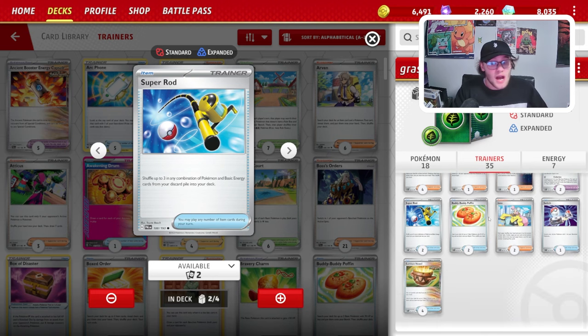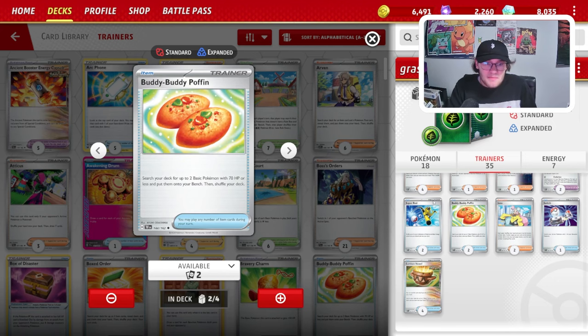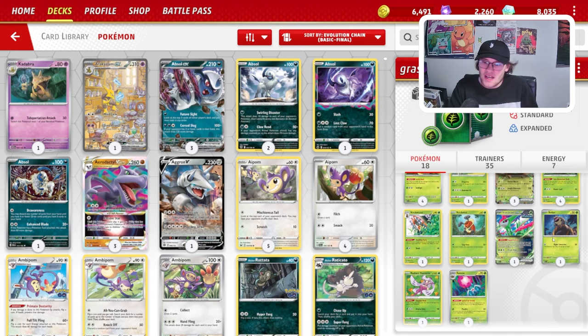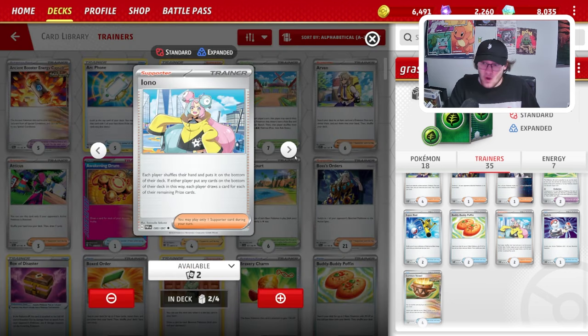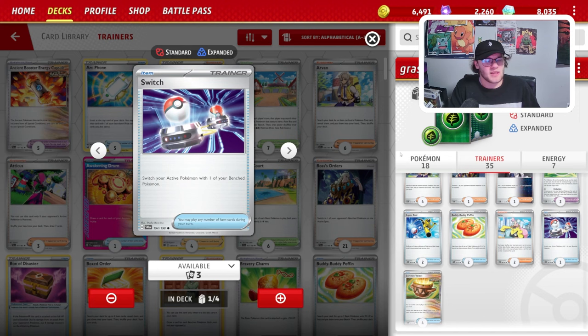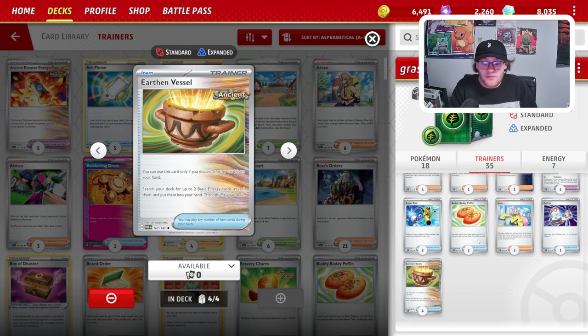We do play 2 Super Rod, which I think is very strong in this deck — being able to recycle our Iron Leaves, a Torterra, or our Evo Press Torterra is really good. We only play 2 Buddy-Buddy Poffin, as it only grabs our Kricketot and our Rellor, so it's not the most useful card. We do definitely need it to get those Pokemon when needed. We play 2 Iono and a Switch. Switch is good since we have high retreat cost on a lot of our Pokemon. We play 4 Earthen Vessel to accelerate energy. Actually, we're going to go 3 Earthen Vessel and 2 Professor Turo — I think that could probably work pretty well.